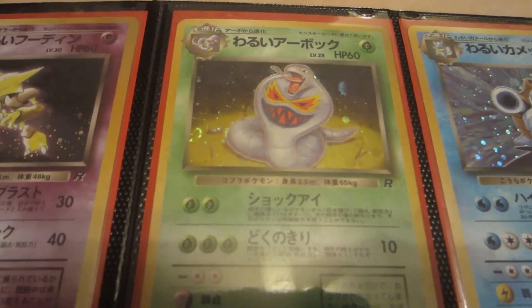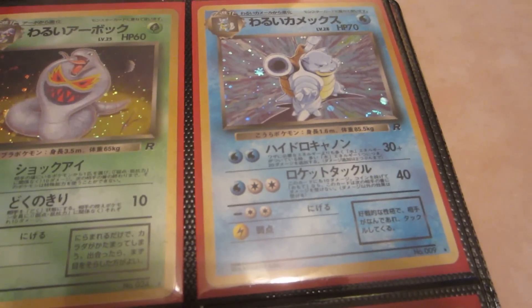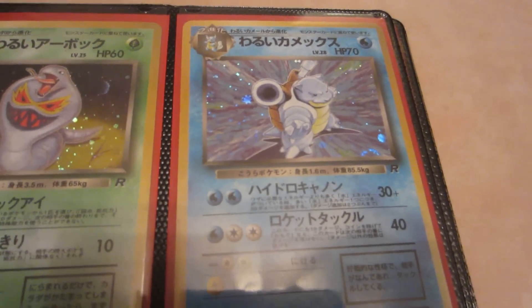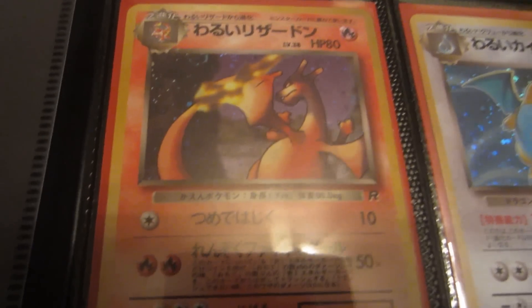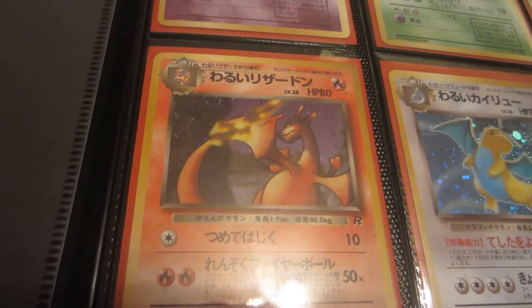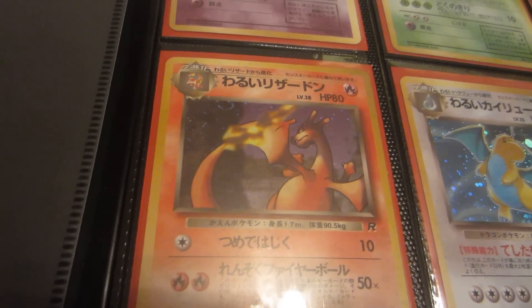Dark Arbok. Dark Blastoise — definitely a fan favorite, this I know. Dark Charizard. Got a little glare going off the bottom of the card, so I do apologize for that.